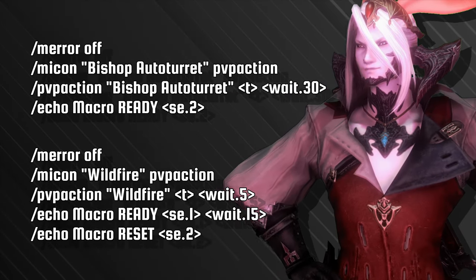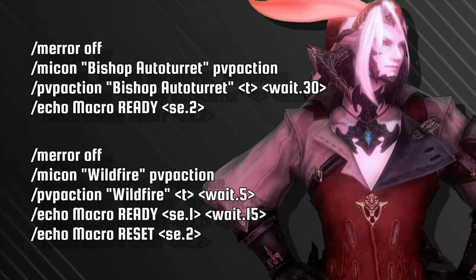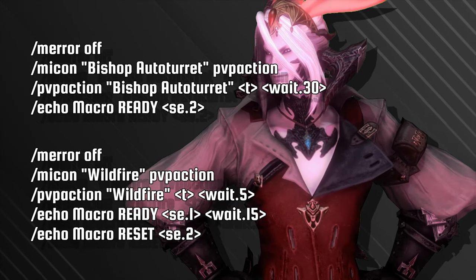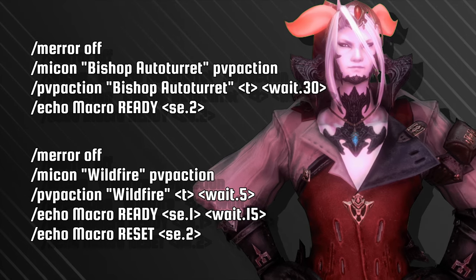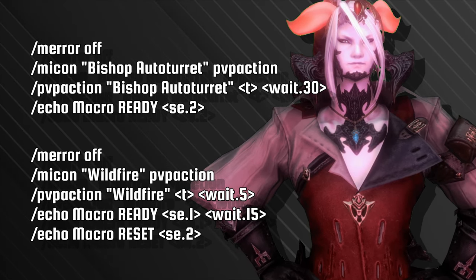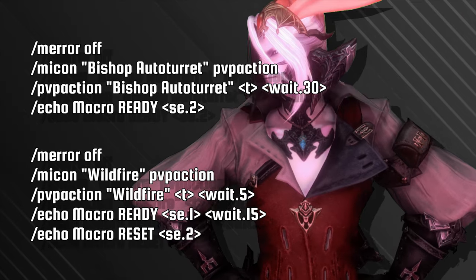Next, the Machinist. First, we have a Turret macro, which will land at your target's feet, with a timer letting you know when the ability has reset. And secondly, a very powerful Wildfire macro, which will give you an audio cue when you have two seconds remaining, allowing you to combo with powerful abilities such as Drill or your Limit Break.